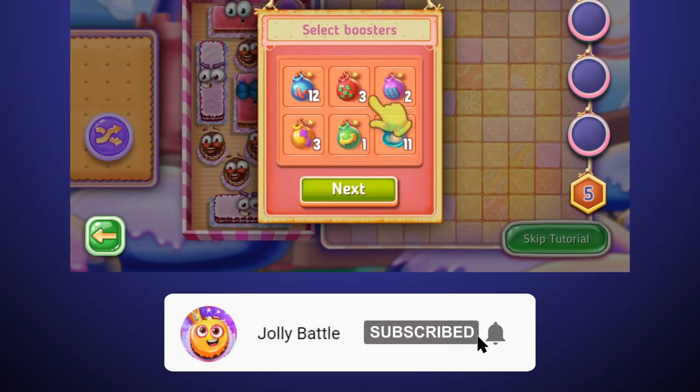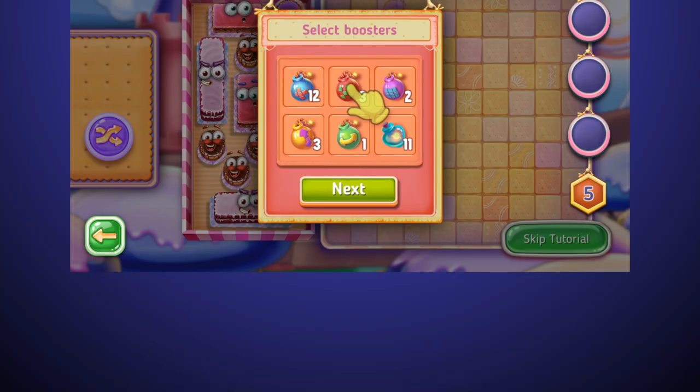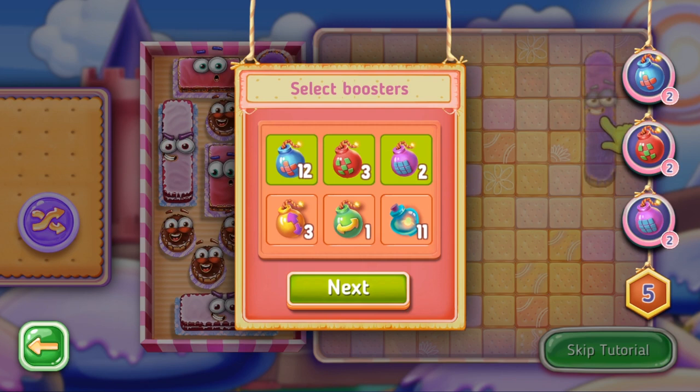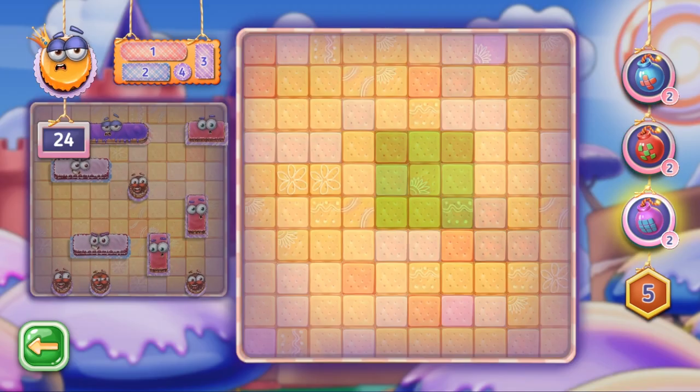The game shows you a choice of three boosters from your tasty store before every battle. Remember that you may have a lot of boosters in stock, but there is only a certain number of them you can take into battle.